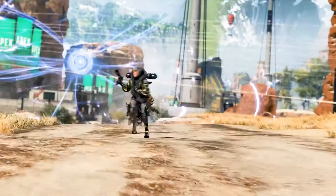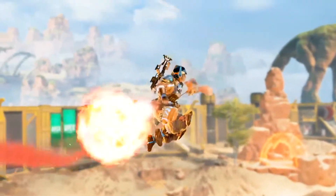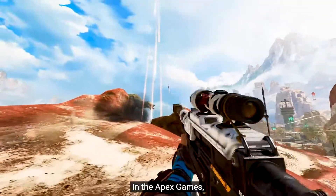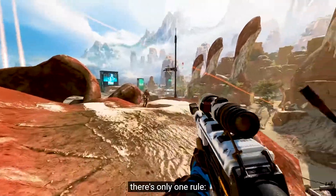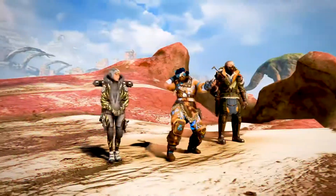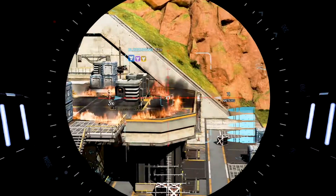Her tactical is a small bat named Echo who she can send out, and then she can activate it again to jump to Echo's location — Echo location, get it? Her ultimate is Marked to Kill. She has a custom sniper rifle which allows her to take shots on the enemy. If she hits you, her and her team will do an additional 15% damage to you for as long as you are Marked to Kill.